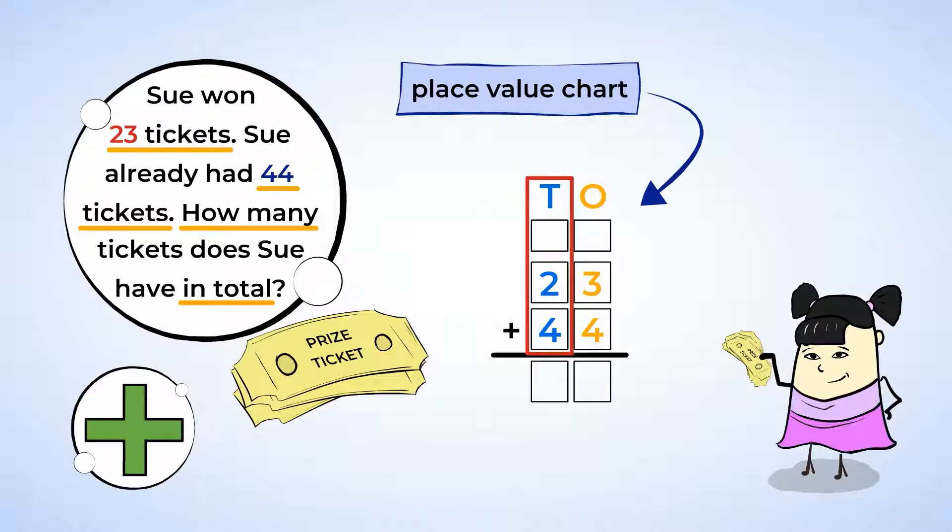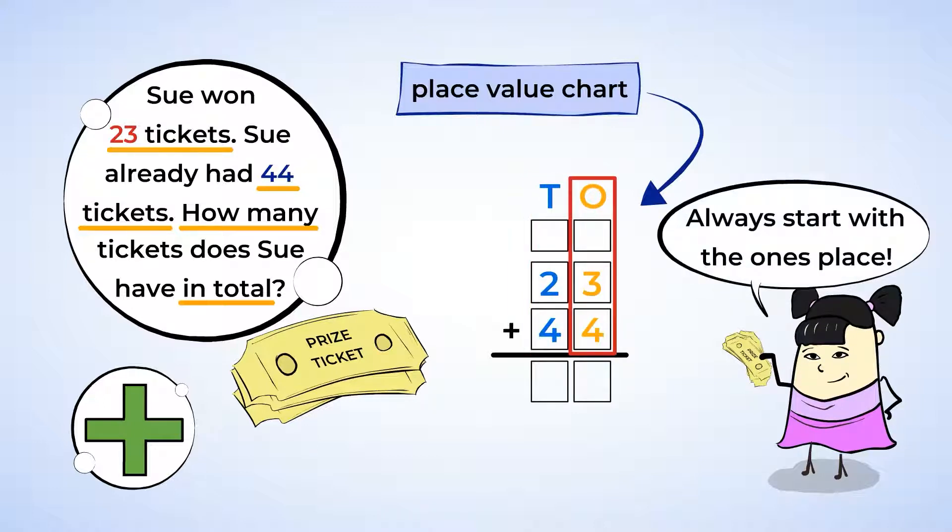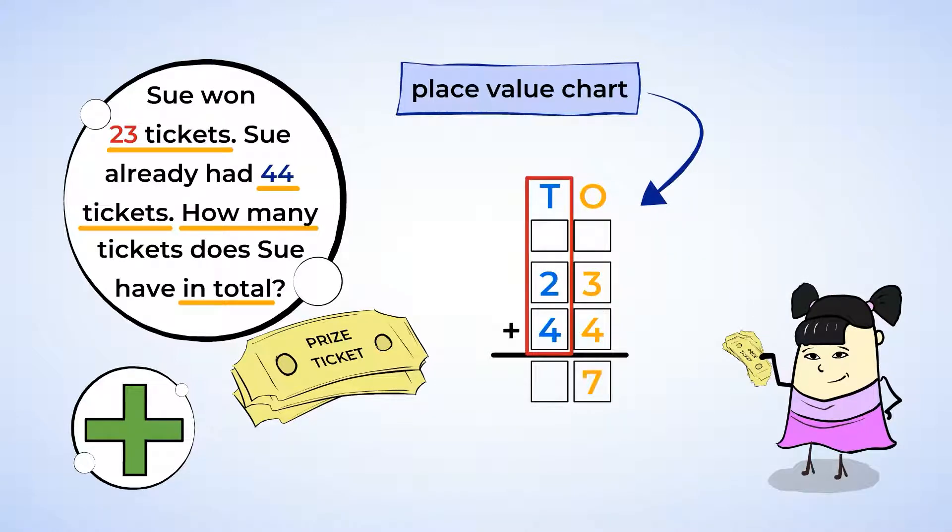Let's get to adding. Remember, always start with the 1s place. 3 plus 4 is 7, so we write a 7 in the 1s place. Now on to the 10s. 2 plus 4 is 6, so we write a 6 in the 10s place. 23 plus 44 is 67. Sue has 67 tickets now.